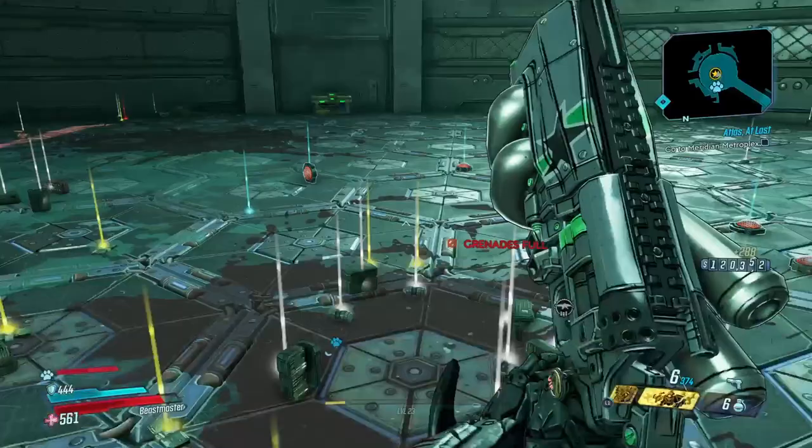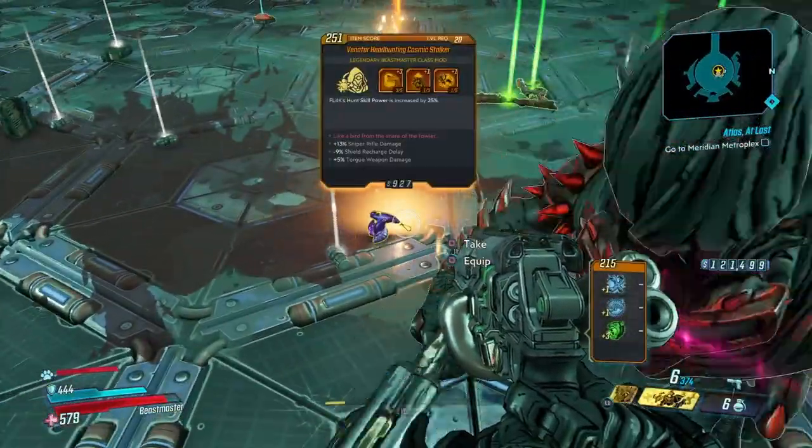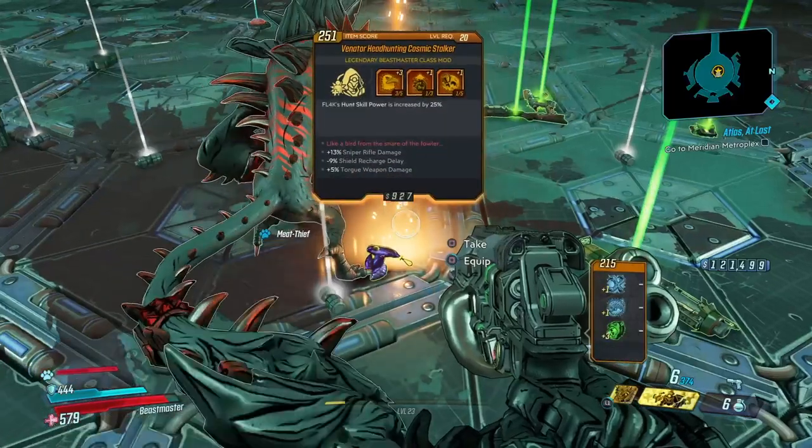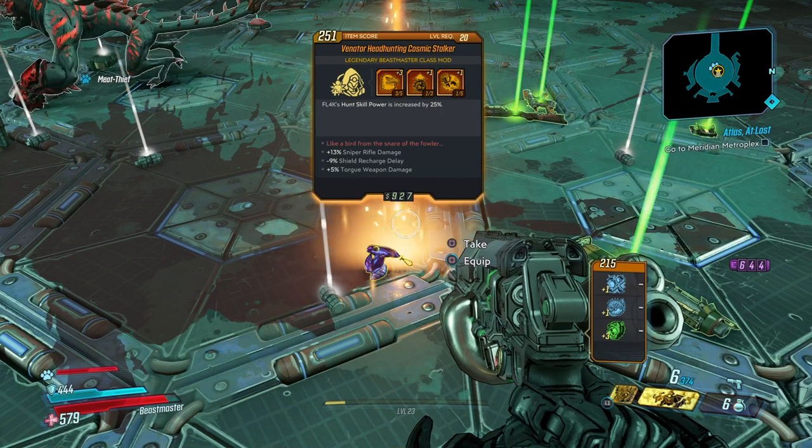All right, people are out there grabbing everything we can grab. Let's see what we got. Did we get the nine-bolt pistol? Actually, we got something else. Well, all right. And what is this? The Venator Headhunting Cosmic Stalker.